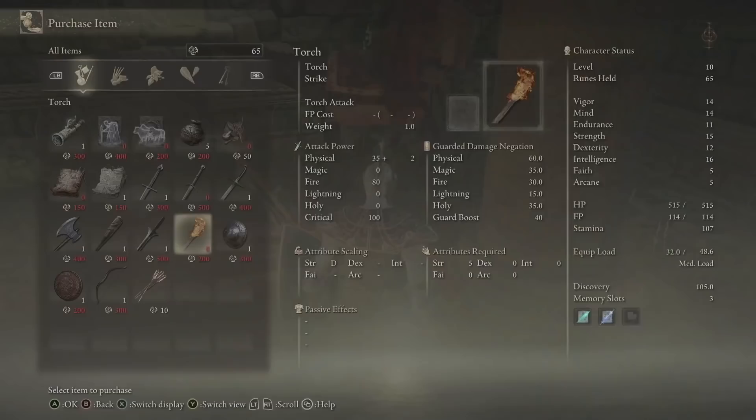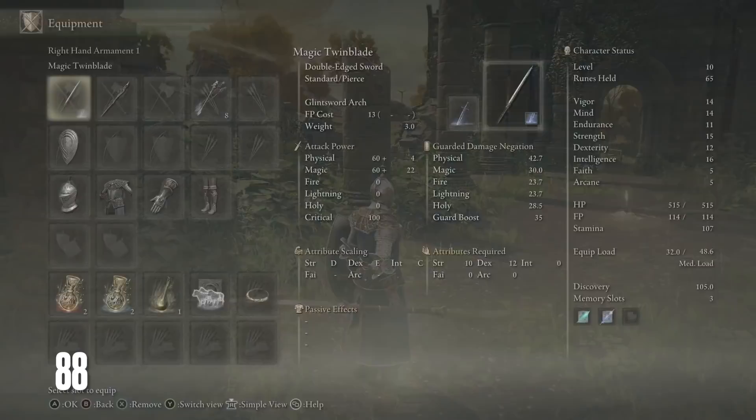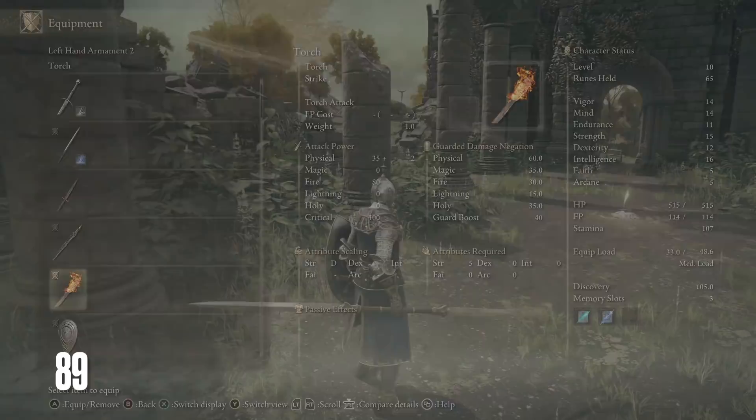Rings in the game have been altered to be more like consumable items. Instead of equipping rings in Elden Ring, you will unlock slots for talismans. Some talismans give you powerful bonuses to specific weapons, like increased damage on the final strike using a twin blade, while other talismans give basic bonuses to things like health, stamina, and your FP pool.